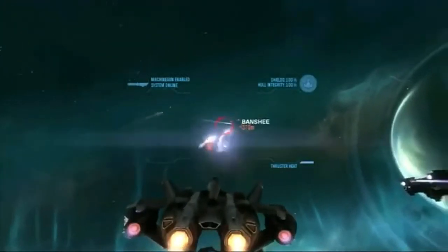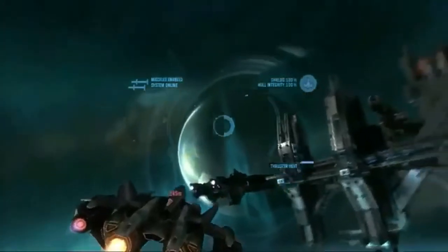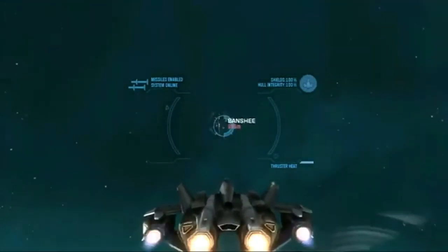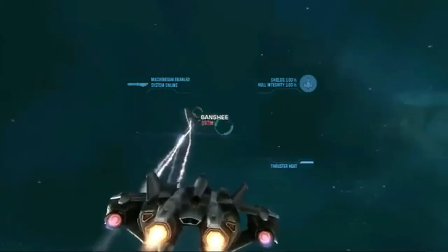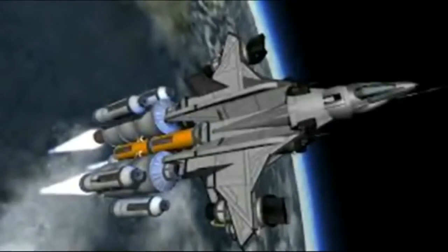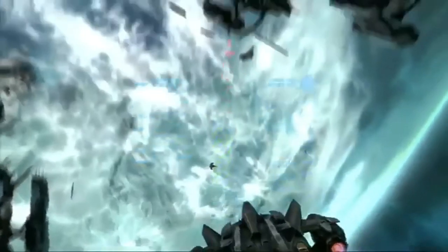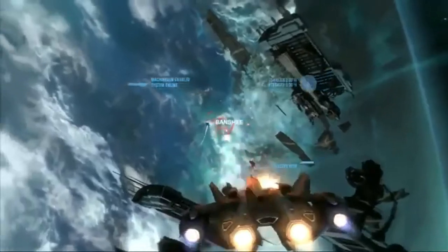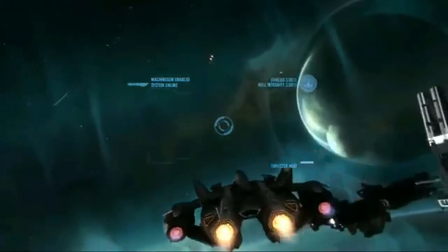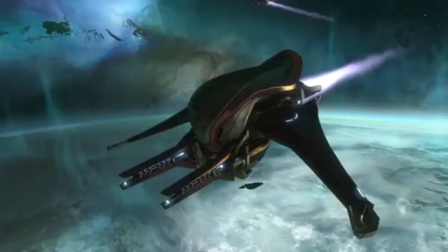The YSS-1000 Sabre, or just known as the Sabre, is the only vessel in this list that wasn't used by the UNSC Navy, but instead was only used by the UNSC Air Force, which meant it mainly fought in a planet's atmosphere or in low orbit. It can go into space with the assistance of specialized booster engines. The Sabre was also a very unique ship, being fitted with primitive energy shields during the events of the Human-Covenant War.